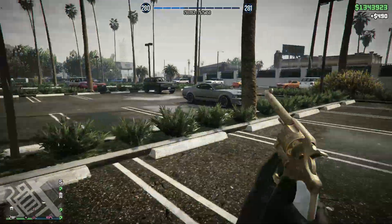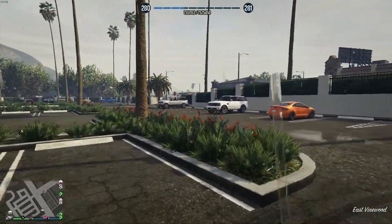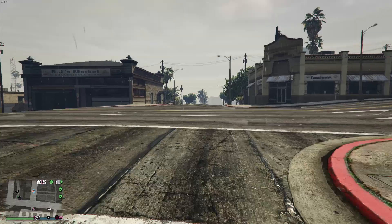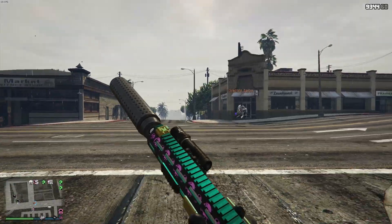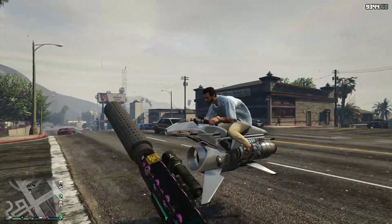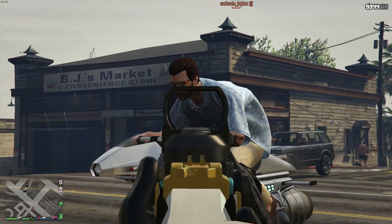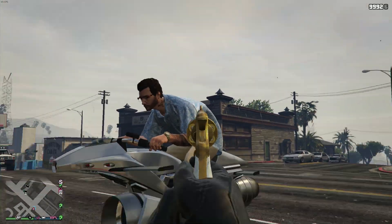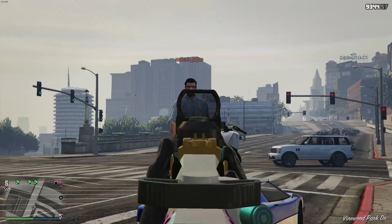That's how a lot of people killed Oppressor Mark II riders before. They would use the Revolver Mark II, maybe with incendiary bullets, and just left trigger, right trigger really quick to kill the person on the Mark II. Well, now when he's on the Oppressor Mark II and I hit the left trigger, it does not lock on to his body at all — it doesn't matter which gun I use. But if he gets off the bike, it starts to lock on again.